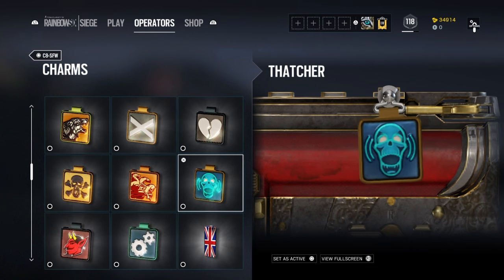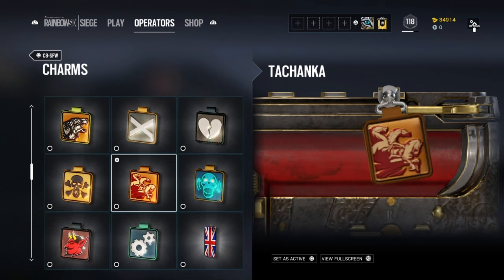One of my favorites is Thatcher's charm — it's a bluish neon-green skull with waves, which I think is a representation of his actual gadget, the EMP grenades. He throws them, every gadget is destroyed, everybody goes dark. It's a very amazing icon — I was surprised when I got it. God damn, this is actually amazing.